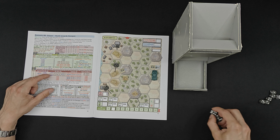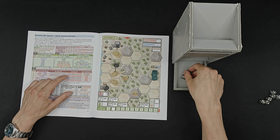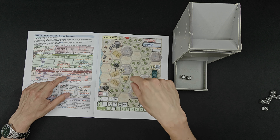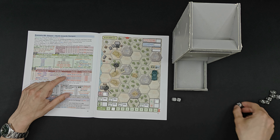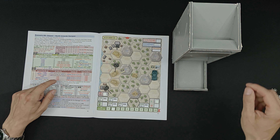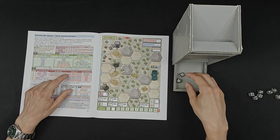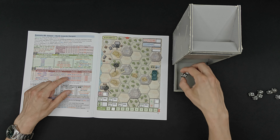Then we have the dreaded infantry. The chap up north rolls three, four, and six. With the three he would fire but cannot; with the four he moves horizontally; the six would fire but he cannot. For the other infantry, he gets lots of fives and a two. The two moves him, but the fives are move results that won't bring him closer to me, so he moves into the high ground. Fortunately for me there is no attack - very fortunate.